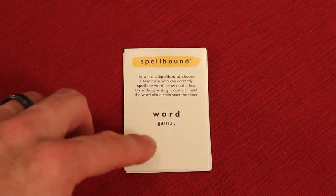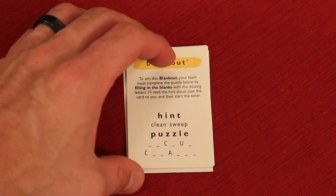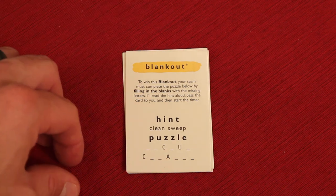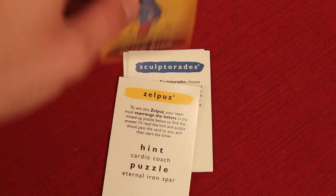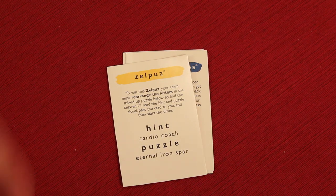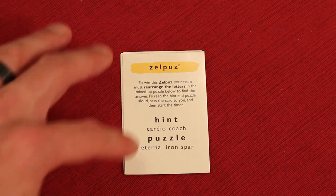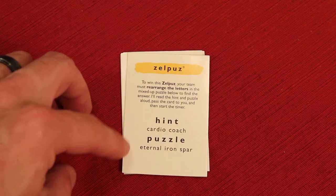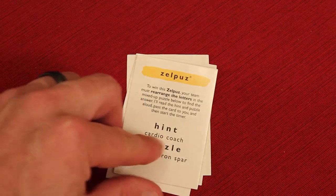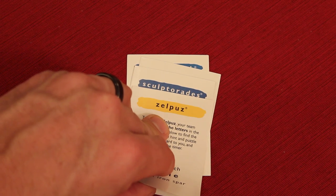In the yellow Word Worm category: Spellbound has someone given a word like 'gamut' that they must spell correctly without any mistakes. Blank Out is like Wheel of Fortune — you're given a hint like 'clean sweep' with some letters blank, and you use paper and pen to figure it out in one minute; the answer here was 'vacuum cleaner.' Zelpuz is rearranging scrambled letters — the hint is 'cardio coach' and the scrambled puzzle 'eternal iron spar' rearranges to 'personal trainer.' There's also Ganillips, which is spelling a word backwards — really hard.